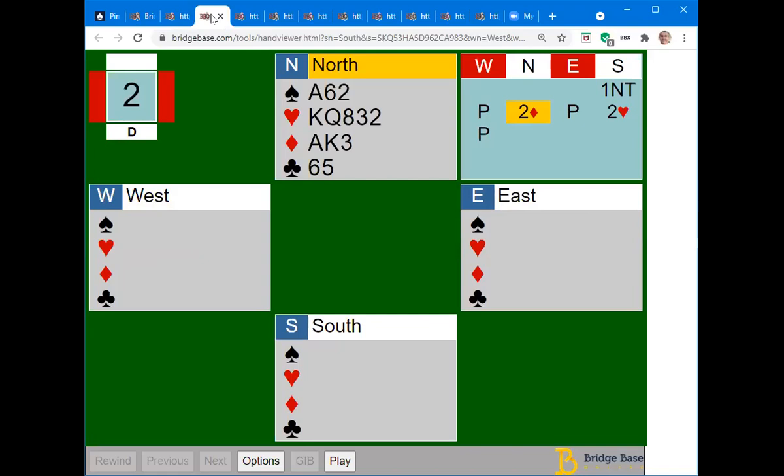Here's a poll on how you would bid. This assumes you're playing transfers and South has opened one no trump. You bid two diamonds, which is a transfer to hearts, so your partner bids two hearts. The question is: what is North's rebid now after two hearts — West passes — what should North bid?